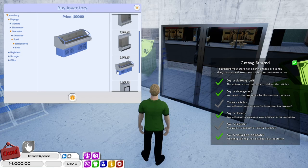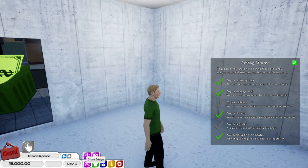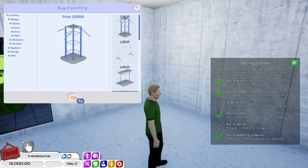There we go. That's going to be kind of our groceries, fresh fruit and veg, and some frozen products. Over here I think we're going to have a bit of a clothing line. We don't have that much money to be playing with here, so I think we'll get one of these racks — two grand though, wow. Let's throw that there. I think that'll do us for the minute. Now let's start thinking about what articles we're going to buy.